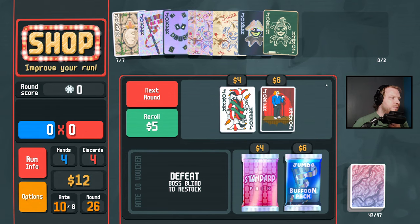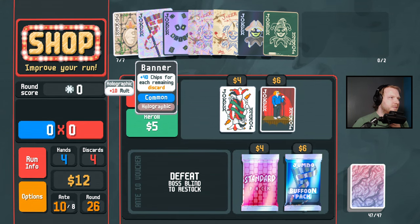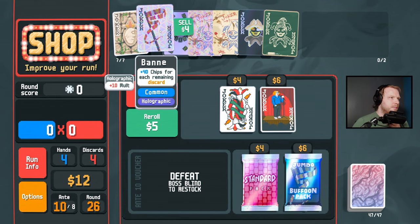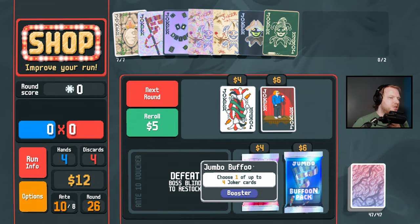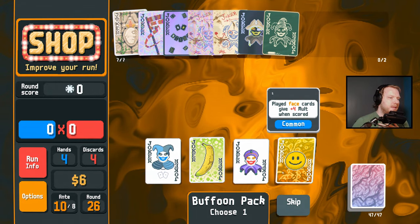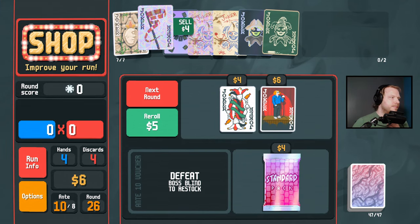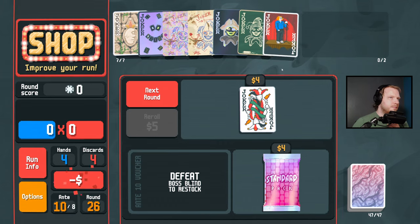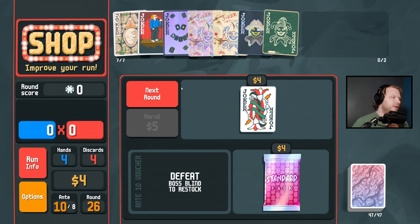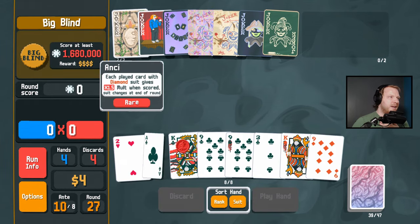Here we go: Ancient, Hack, Brainstorm, Hack, Brainstorm, Hack — is that how that would go? So we drop Banner for Hack. I'm just going to peep the Jumbo Buffoon Pack for Sock and Buskin first — it's not here. Fine. Two, three, four, five of diamonds are out there.